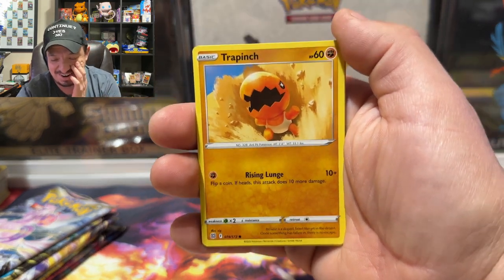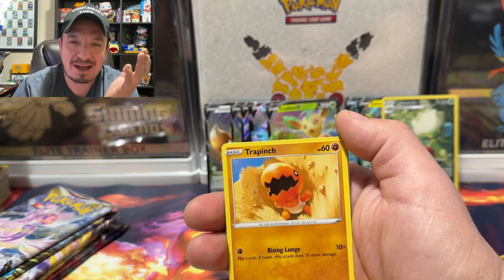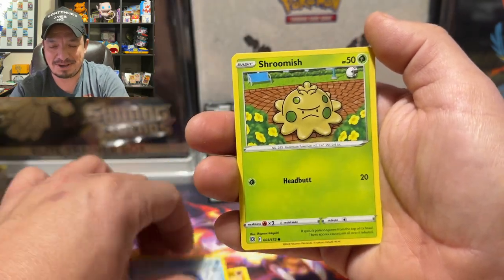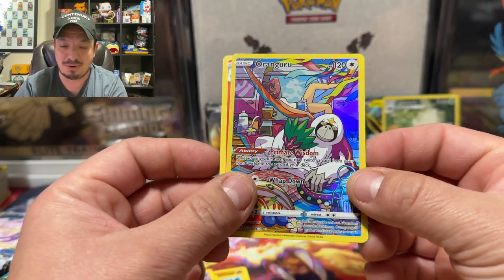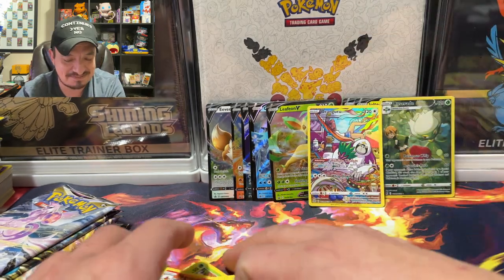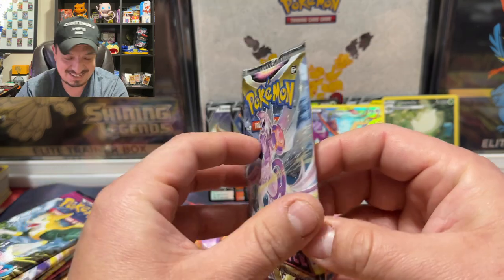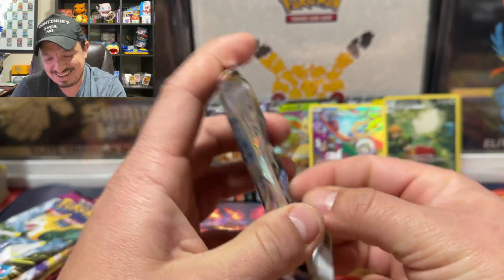A bunch of Charizards and Mewtwos on this set. One, two, three, four — pretty much everything I'm hunting. Four energy cards back to back! I know I wasn't gonna pull anything out of this pack, but you don't have to be that savage and give me four energy cards. Trapinch, Shroomish, Purrloin, Duskull, Oranguru character rare, and a Magmortar rare. Alright, I'll take it — if you give me energies but then a good pull, that's okay.